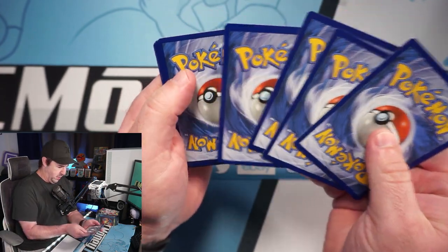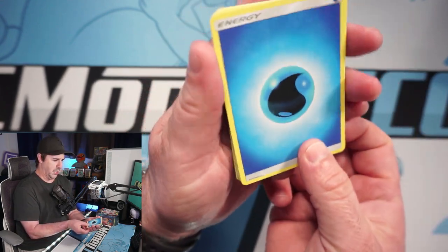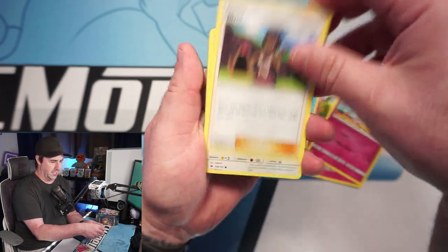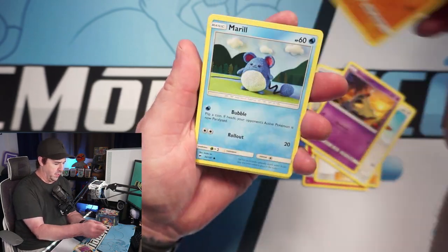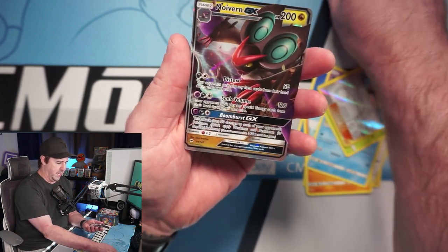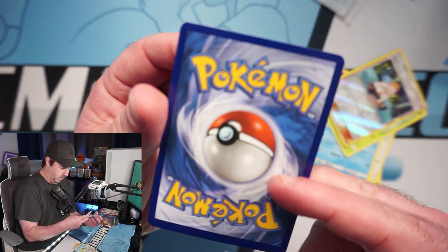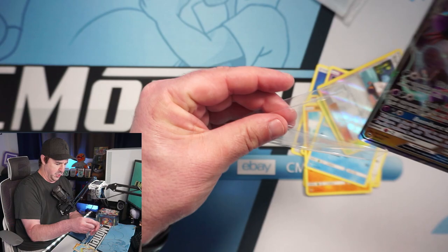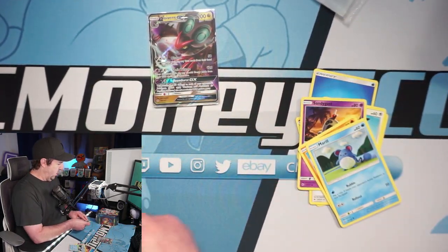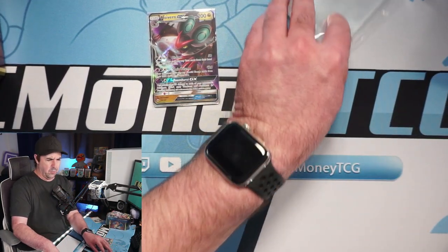We're probably not going to do Toon Chaos again, but these are actually in fantastic shape. We got a Noivern GX — it's very off-cut on the front, but there's actually a very good condition Burning Shadows Gardevoir. It looks like a normal card, which is very unusual for Burning Shadows. I will definitely take a hit on our first pack. Hopefully we'll have a good run of these.